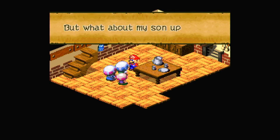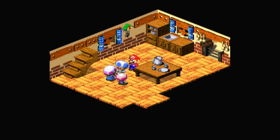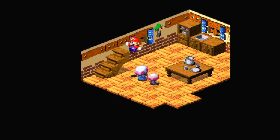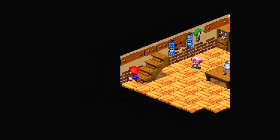Thanks Mario. But what about my son upstairs? I forgot all about him — it's probably fine. Anyway, let's equip the Antidote Pin, just like that. Cool. Let's go upstairs. Well actually, you probably don't say anything now — I missed it. Although they'll probably just say the same thing.